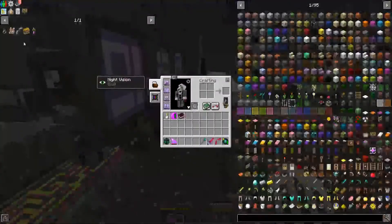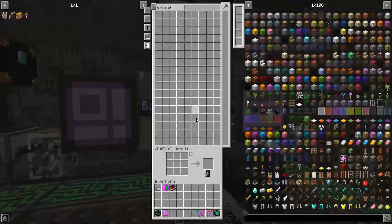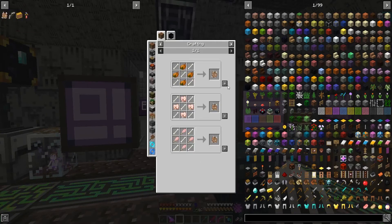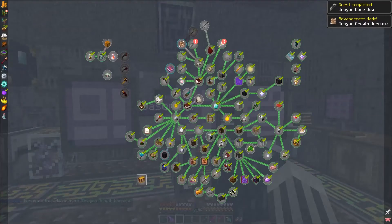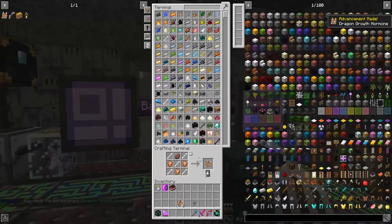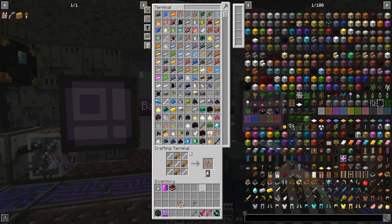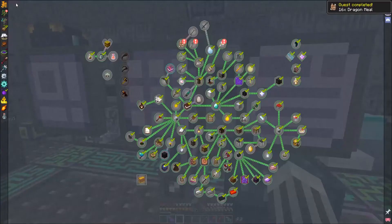Anyways, today we are going to be working on a couple of things. We need this dragon bone bow. We need some dragon mules — I don't know how many dragon mules we need. Sixteen. Okay. And it's just going to consume my food, but that's perfectly fine.